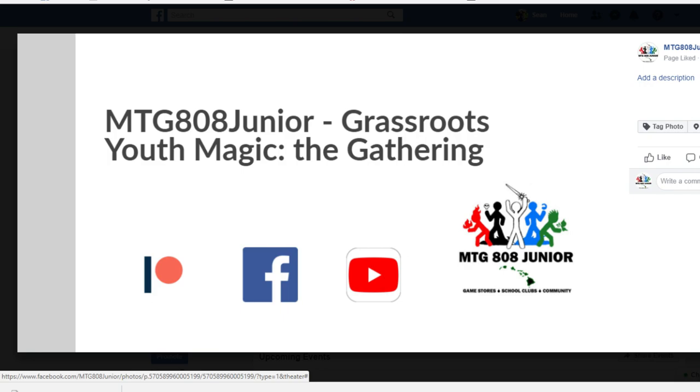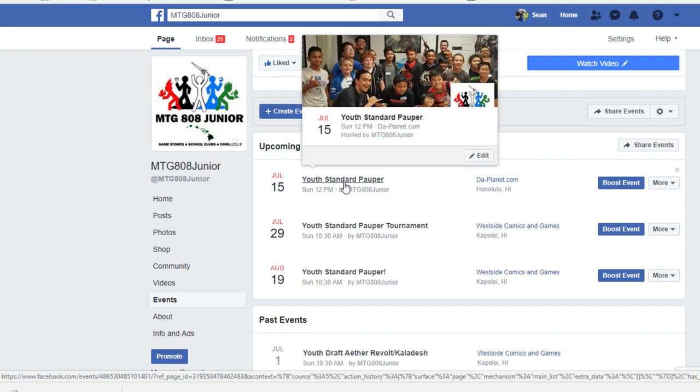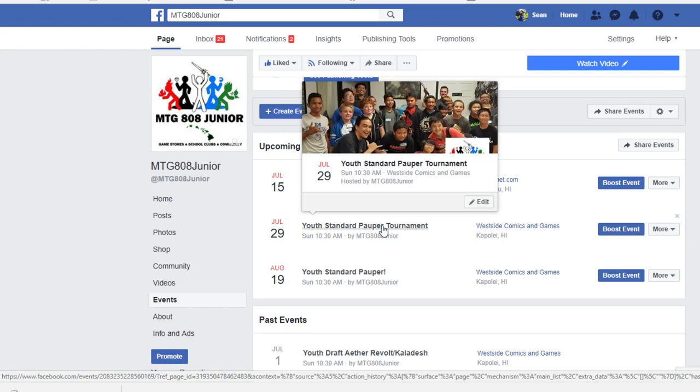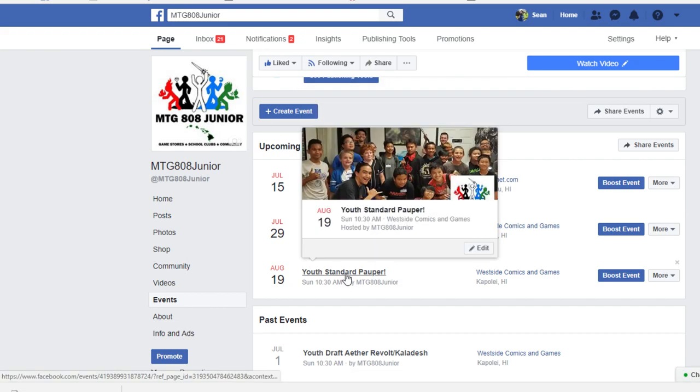Before we jump into that, just want to make sure everyone is aware of our upcoming tournament schedule. This Sunday we have a youth standard pauper tournament over at DaPlanet. They are moving locations soon, but this tournament is still going to be at their current location on King Street. Then later in July on the 29th, also a Sunday, we'll be over at Westside Comics for more standard pauper. And then on August 19th, also at Westside, we've got another standard pauper tournament.